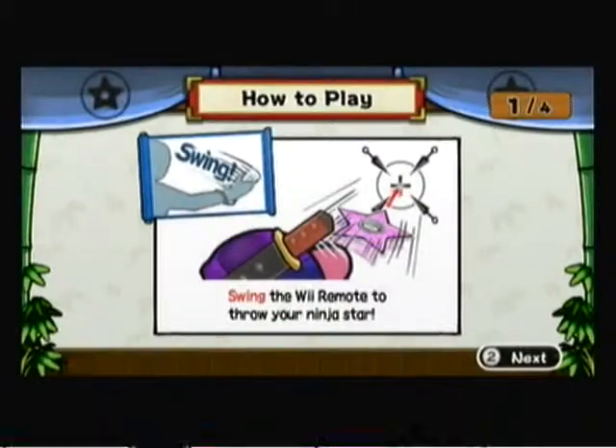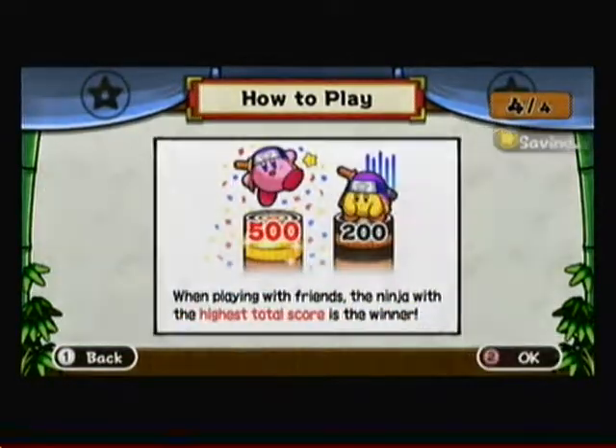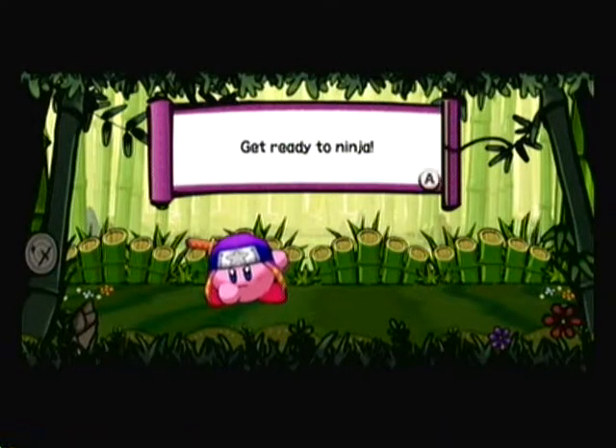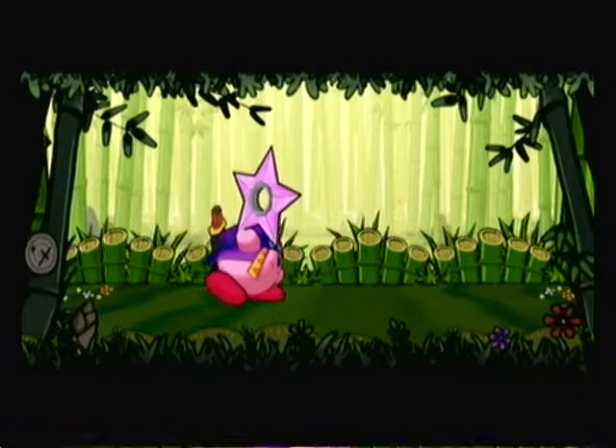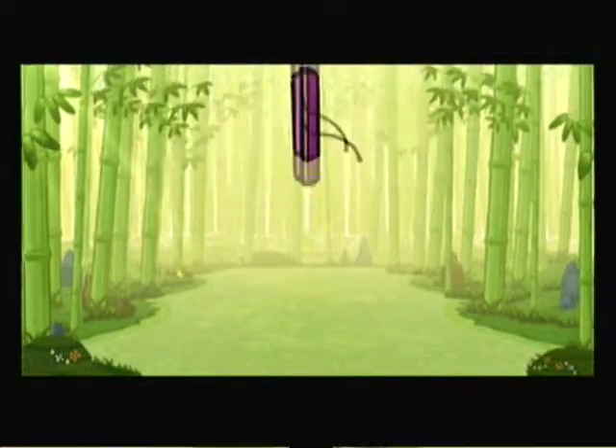The first sub-game I'm going to be showing you is Ninja Dojo. This one is about playing as Ninja Kirby — you hold the Wiimote vertically and swing it so you can shoot into the targets. Let's start off with practice.